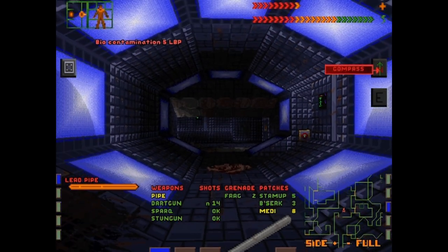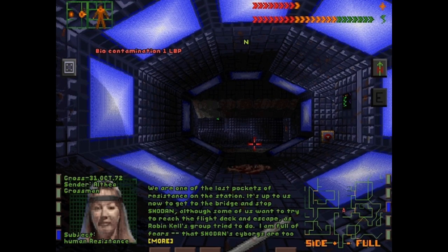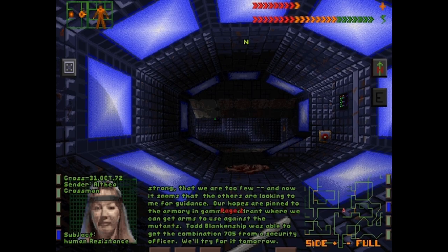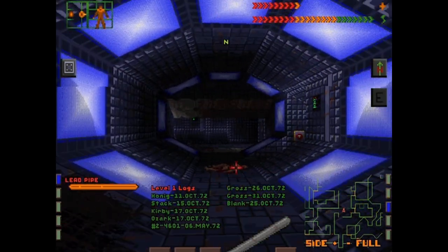Let's look at this other log that we just picked up — oh, this is Grossman again. Now we've got to get to the bridge and stop Shodan. Some of us want to go to the flight deck and escape instead. Hopefully there's still some weapons in the armory we can use against the mutants. Todd Blankenship was able to get the combination 705 from a security officer — we're going to try for it tomorrow. I think that goes to the room with the grenade on it that we found earlier.